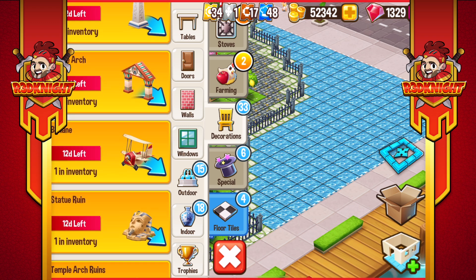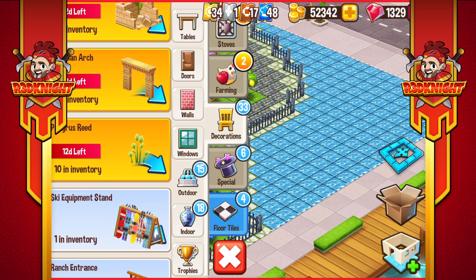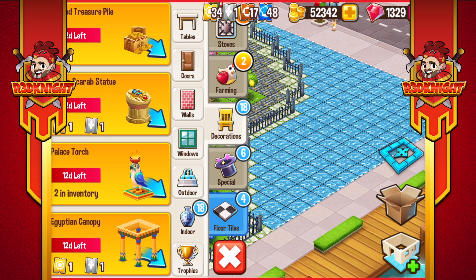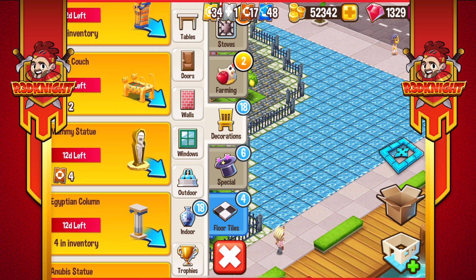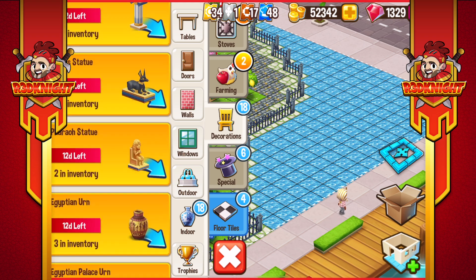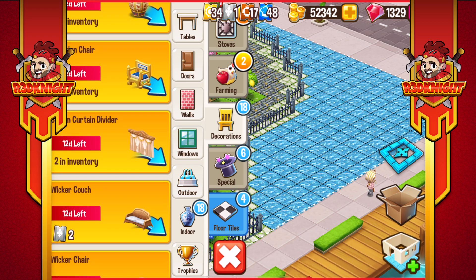A lot of these you see from previous events, and some of those I've already gotten. Next one down there is the cursed treasure pile, the golden scarab statue, the palace torch, and a few other pieces. So it's time to start building a pyramid! I like the look of the mummy statue - I think I want to grab some of those, but it's four bronzes on that one. Definitely one I don't have in my collection and I think that would be cool.